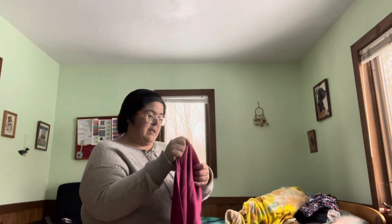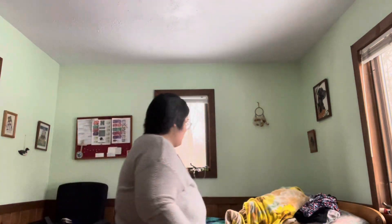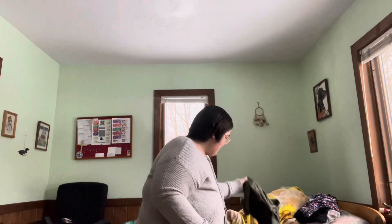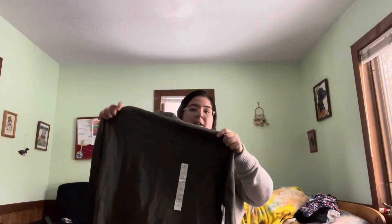This one doesn't have tags — Classic Elements, women's, pink. Then we have this one: I wore it once and it was like a dress on me. It's Tara and Sky, really comfortable, but it was down past my knees and just was not my style whatsoever. Then there's a Croft and Barrel mock neck — doesn't have tags but still has the sticker on it.